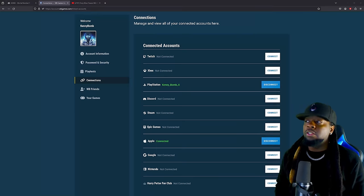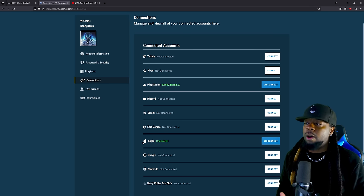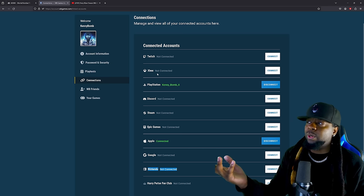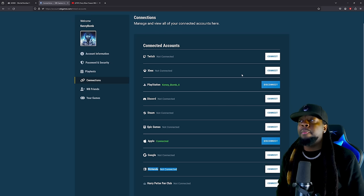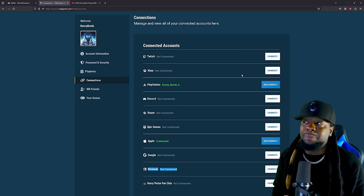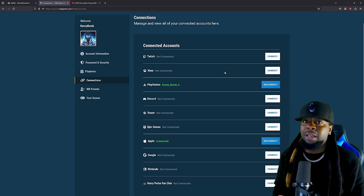Now we have Mortal Kombat 1 linked on PlayStation and we have Mortal Kombat Onslaught linked on the Apple device. If you have Google, all you got to do is connect to the Google account — no problem. Same with Nintendo Switch, same with Xbox. I do need to go see what WB account I have connected to my Xbox because that was back when Injustice: Gods Among Us came out.